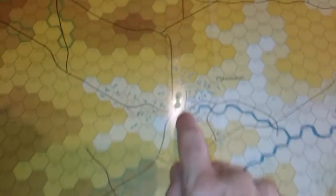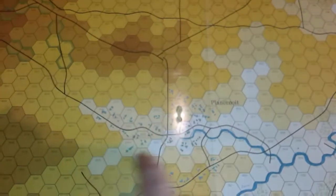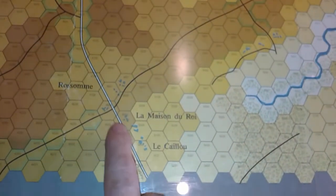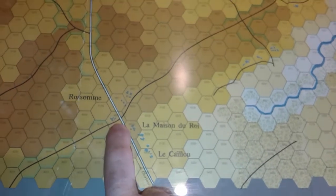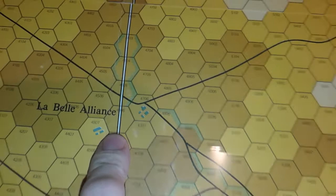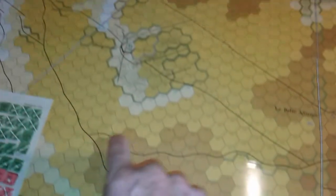You start off with one corps in the vicinity of here, some artillery and cavalry, and then Napoleon and Ney set up here — the rest of the French army is off board. The allies still have to set up; they were there waiting from the night before. You've got La Belle Alliance here.